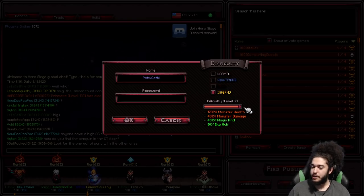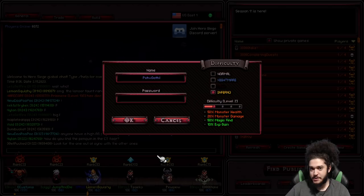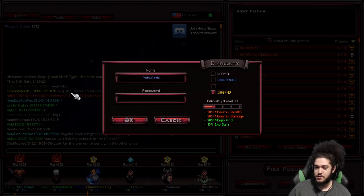The slider should really only be used after you are literally insta-killing everything. It's not really beneficial to slowly crawl in this game — this is more of a fast-paced, zoom-zoom Path of Exile style game.